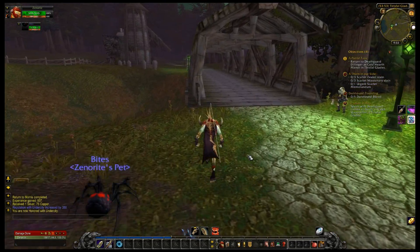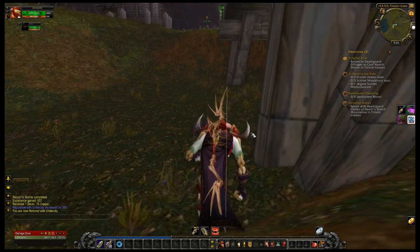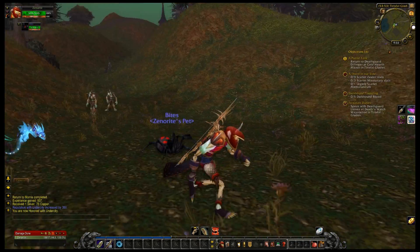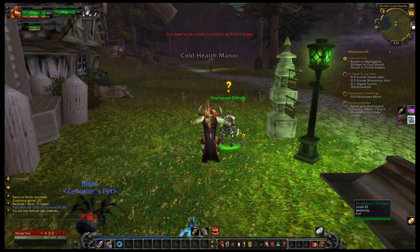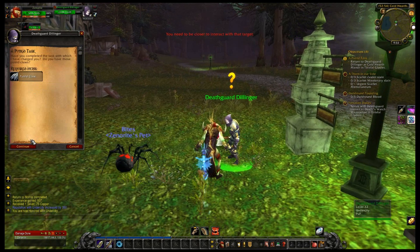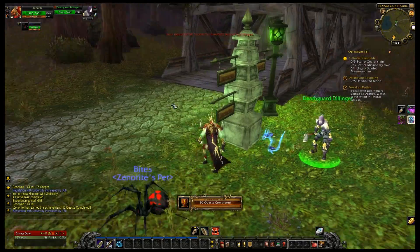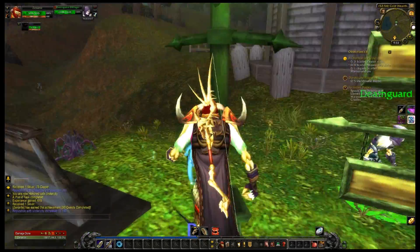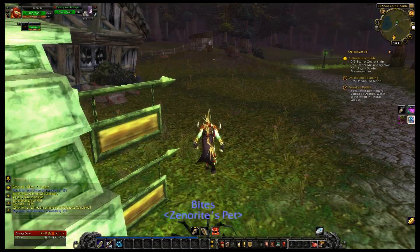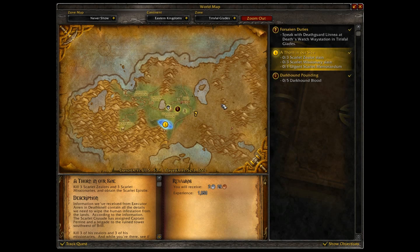I do have high level characters on this server, but they are Alliance side. So I don't really have anybody Horde — that's partially why I chose to play this guy, because I want to get a high level Horde character on my server. Let's turn in the Putrid Claws here. And — 50 quests completed achievement! I actually should have turned that in earlier; I thought I had to turn it in in Brill.